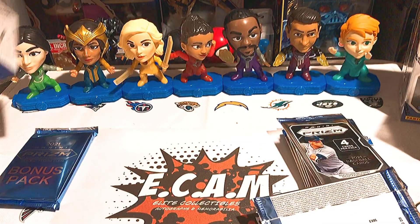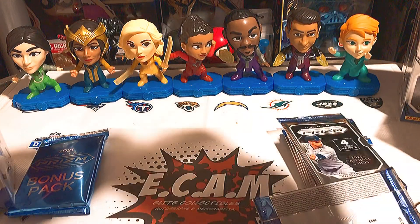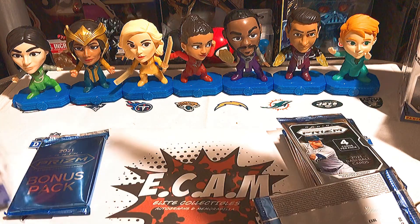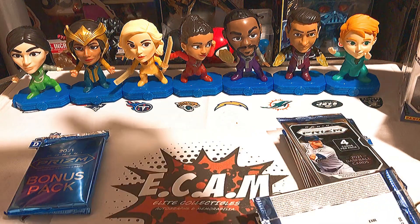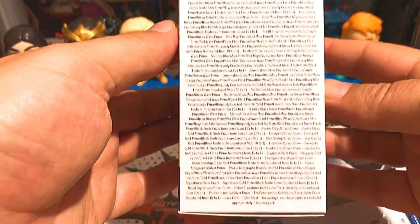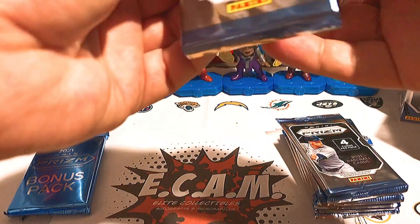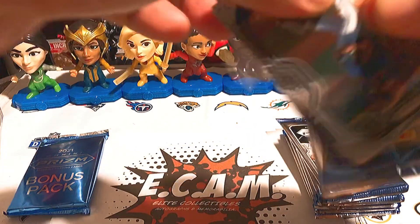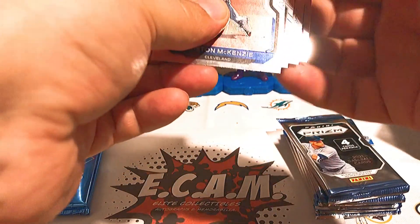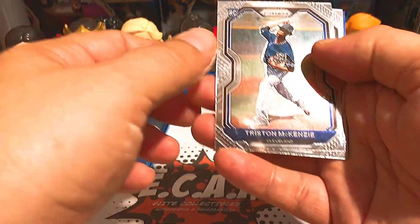Without further ado, let me show you the odds on the box — I'm sure you guys have seen them plenty of times before. Let's go into the first blaster. We're looking for some Jonathan Indias and some nice parallels. Starting off with a rookie card of Tristan McKenzie.